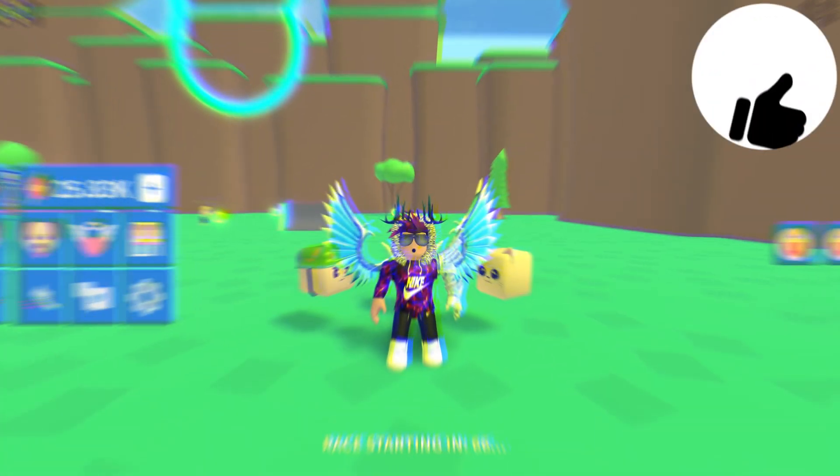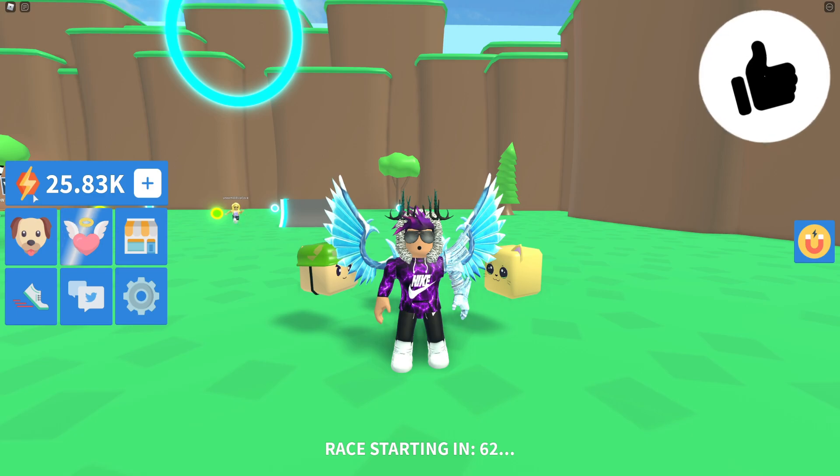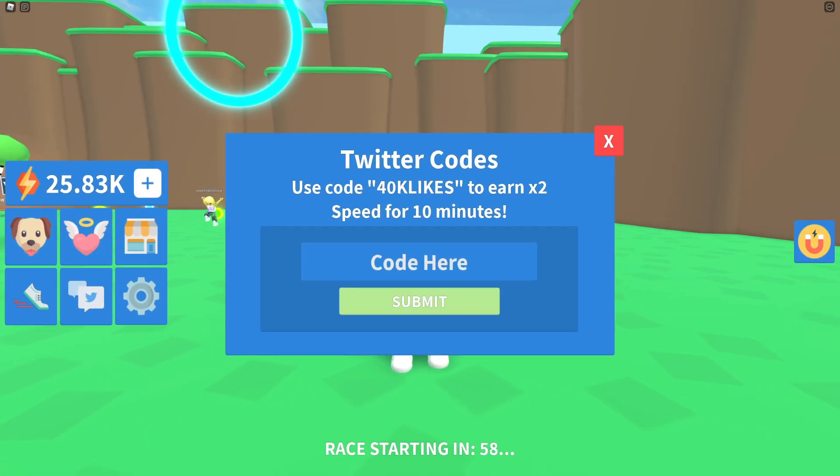If you don't know already, to claim codes in Speedrun Simulator, go to the left side and click on the Twitter icon. The code menu will come up. These codes are in no particular order, so let's get into it.